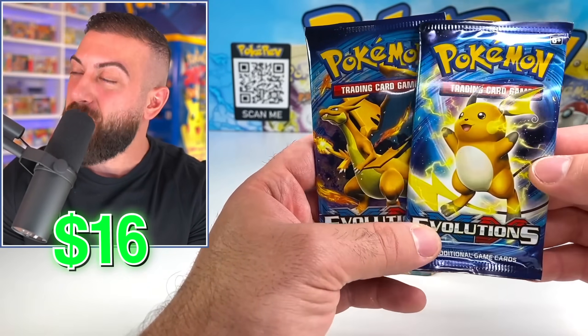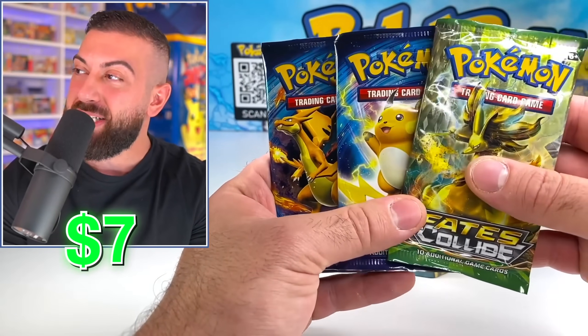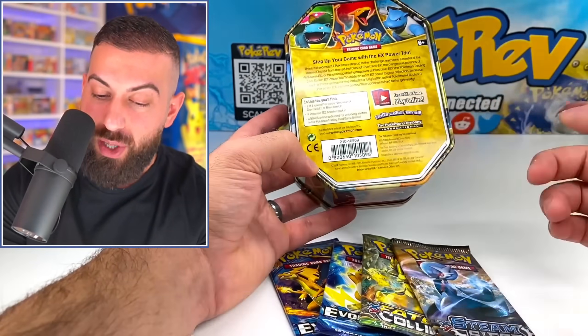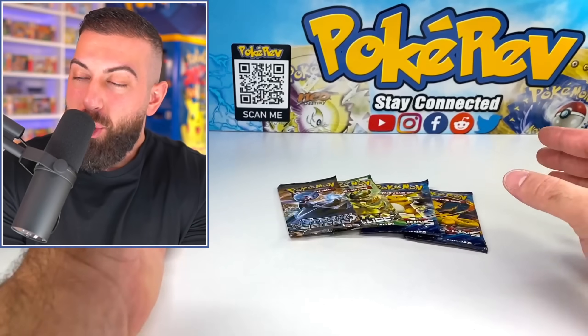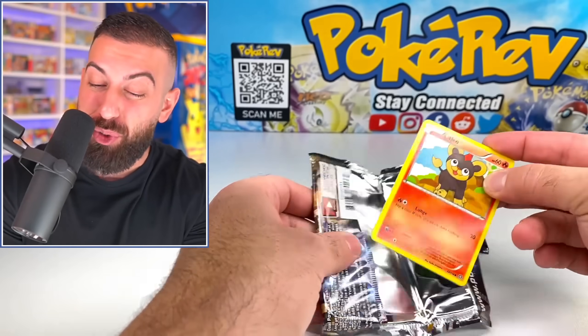We also have another Evolutions pack — these two are really nice. Moving on, we do have a Fates Collide, which isn't too bad, it's a pretty solid one. But then we also have Steam Siege. I think we got a 2016 tin. If you do end up picking up one of these, just be careful — even though it says 2014 on the Power Trio tins, you might get a 2016 tin. We'll start off with Steam Siege, the least valuable pack. We probably only got about $50 worth of packs out of the $200 tin, so that's not too good at all.